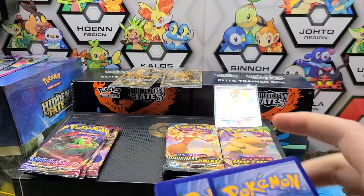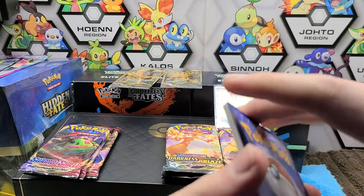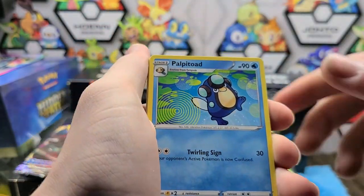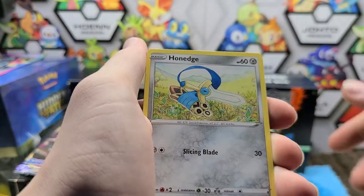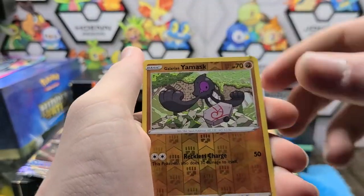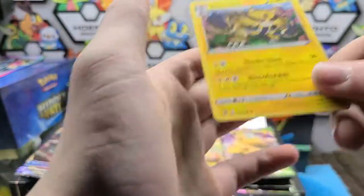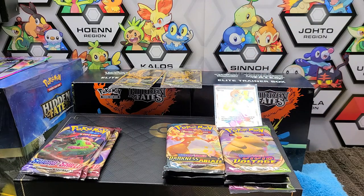Four to the front — we have a Fist Energy, Palpitoad, Capture Energy, Chatot, Honedge, Litwick, Corsola, Barbaracle, Scyther, Glaring Yamask, and an Electivire. So we got a Rainbow Sonya out of Rebel Clash — I can't be too upset. I'll have to see what that costs. I'm not too familiar with this set.